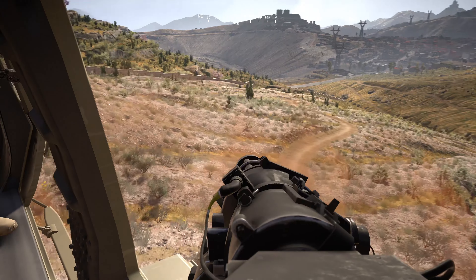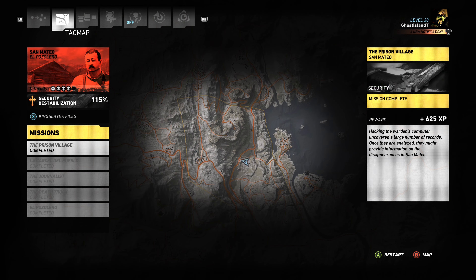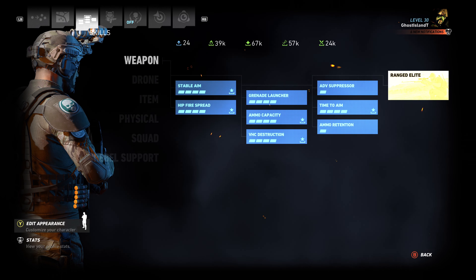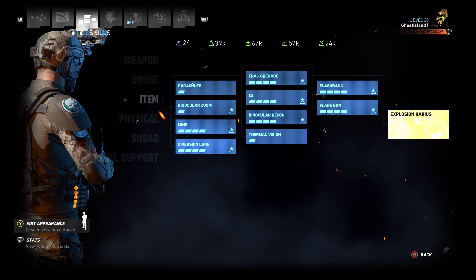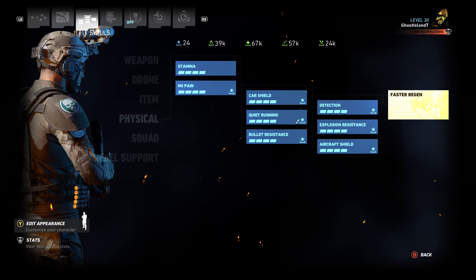Once you make your profile and create your character, just start working through those missions. That's the first thing you need to do — focus on those missions. Let those unlocks come in, get those skill points built up, because you will unlock things for your character. You really want to work towards getting those skill points, because ultimately you want to reach level 30, because that's when Tier 1 mode gets unlocked.